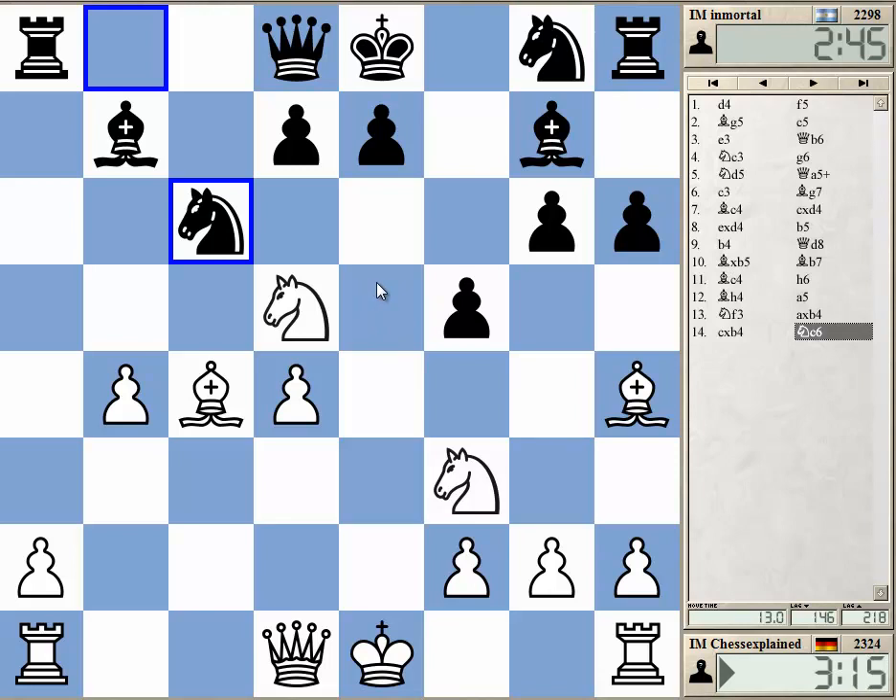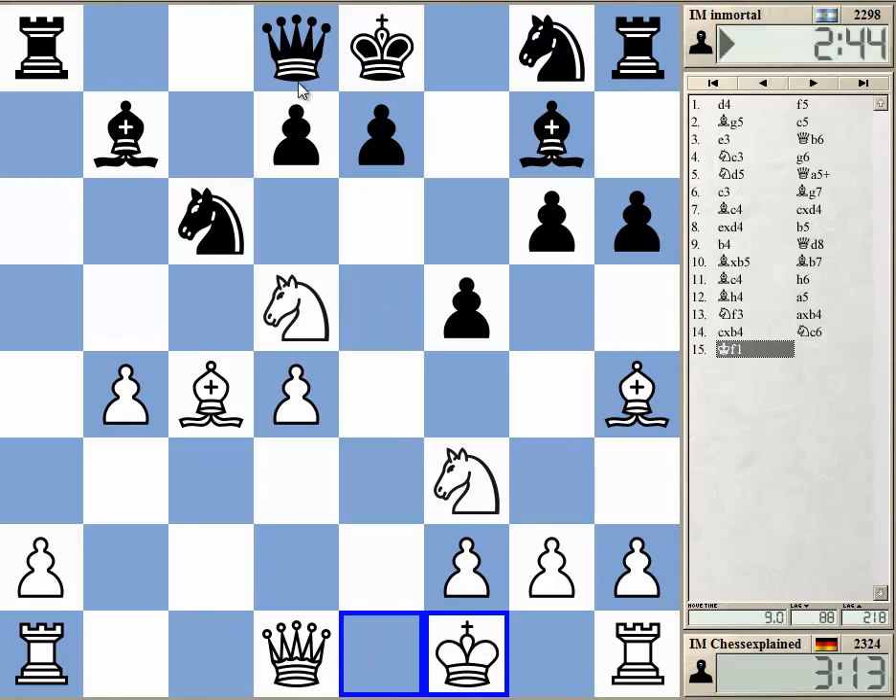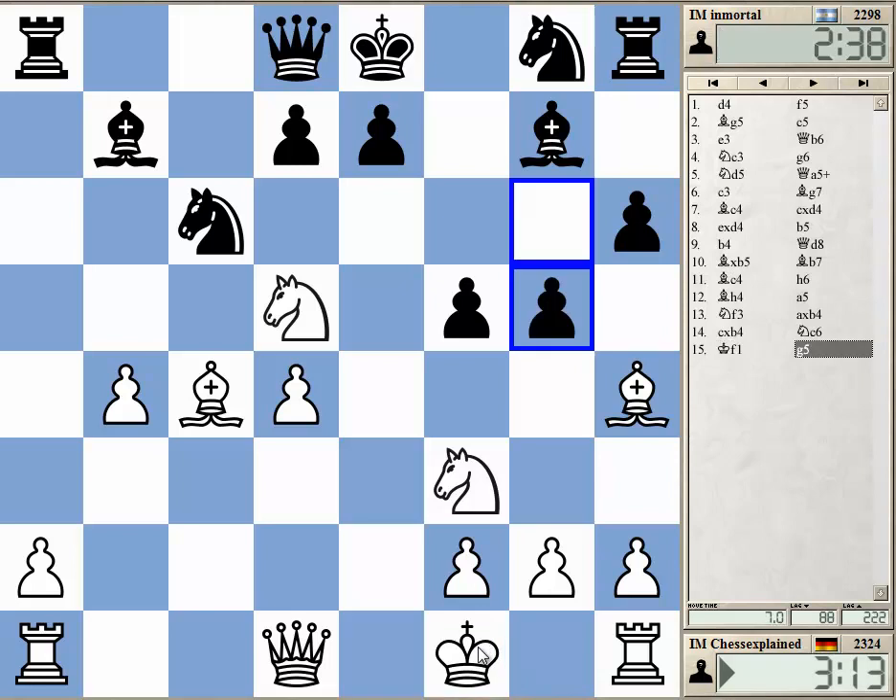So castling now — maybe castling. Oops, mouse slip. I wanted to castle. Kf1 is awful, of course. This is the only way to keep a playable position here for Black. Mouse slip.